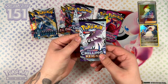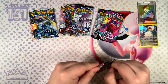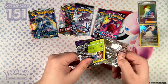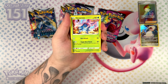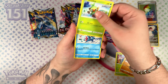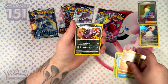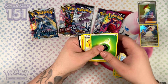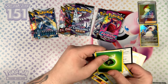Chilling Reign — I do have pretty much all the alternate arts from Chilling Reign I ever want, albeit they are very off-centred. I wouldn't mind a Galarian Moltres in better centering than I have — it is comically off-centred, real talk. Rollapede and a Zap Striker. Not in this one unfortunately. But here is the code card at the very least.